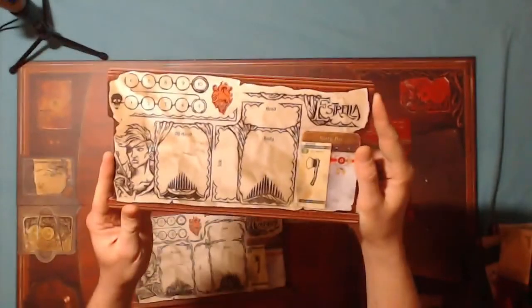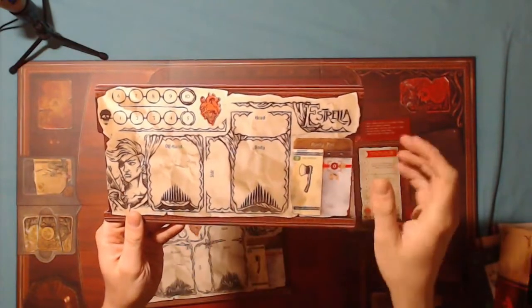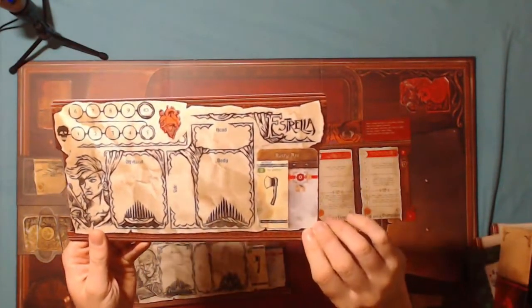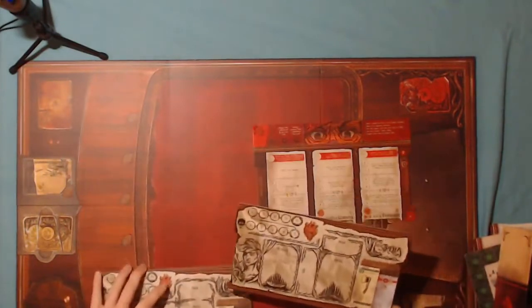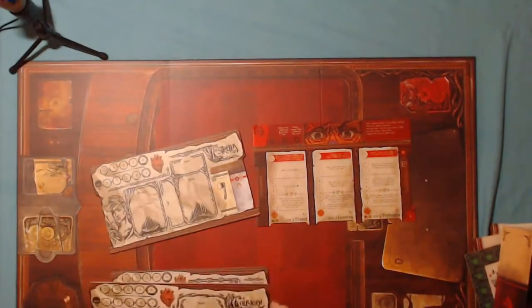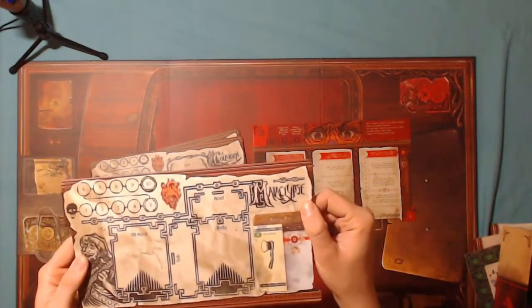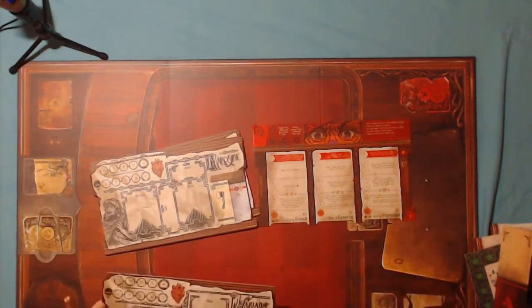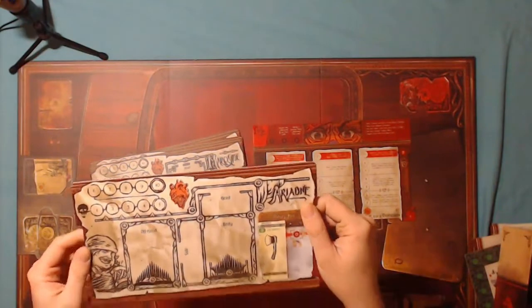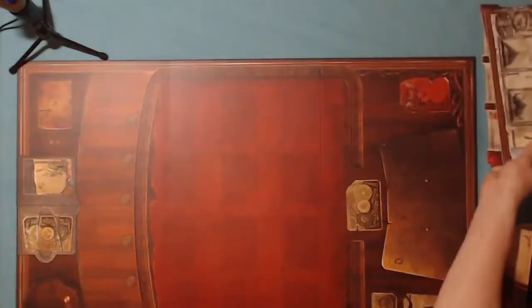These must be player boards. Off hand, head, body, side — so this will be where you'll be putting your equipment. You'll start off with a rusty axe like you do in the video game. We've also got character names: this is Estrella, Colbjorn, Malaclips, and Ariadne — that seems very spidery. They've got their own pictures on here as well — that's pretty cool.